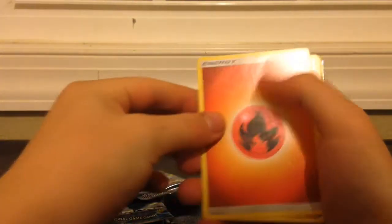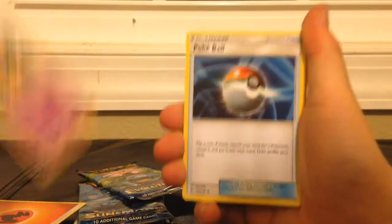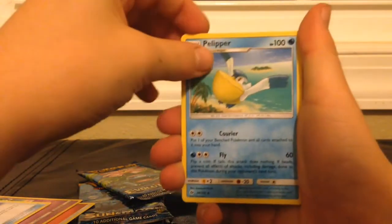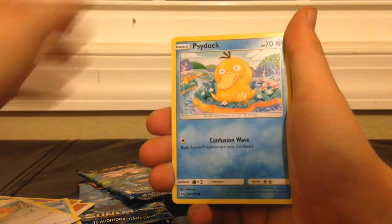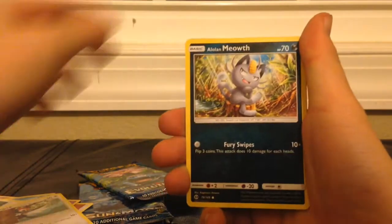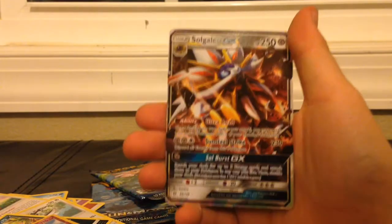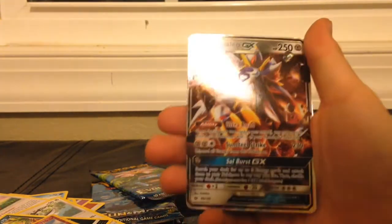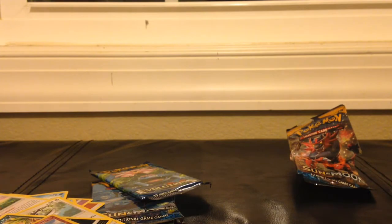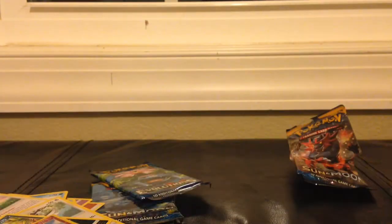Let's see something good back there. We have the Fire-type energy, a Hypno, Poke Ball, Pelipper, Spearow, Psyduck, Eevee, Pikipek, and a little Mawile. Oh my gosh, this card is amazing! That is two Solgaleo GXs! That was the first pack. Now we're moving on to Evolutions.